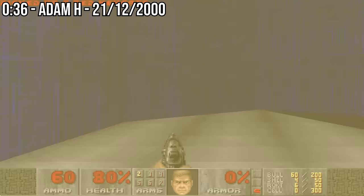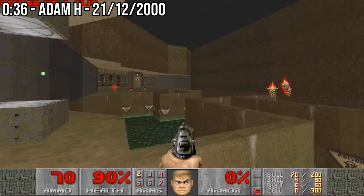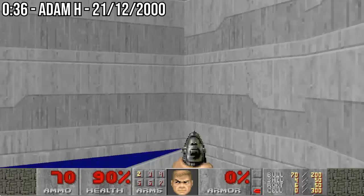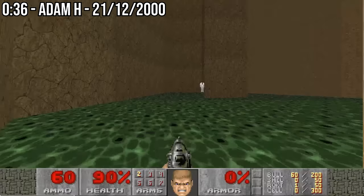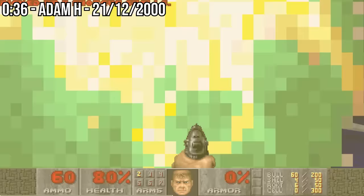On the 21st of December 2000, Adam H successfully implemented the strategy and was the first person to complete Chasm in 36 seconds. The run was decent, but given that the jump saved at least two seconds, it wasn't quite up to the level of the previous 37. Sedlo had already spent a lot of time trying to get 36 before this new strategy was found, and he was committed to his goal. Even though the new technique was quicker, he had a vision and he stuck to it — he would continue to play Chasm without the new jump.